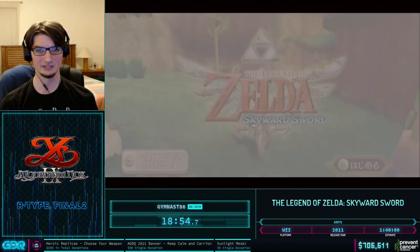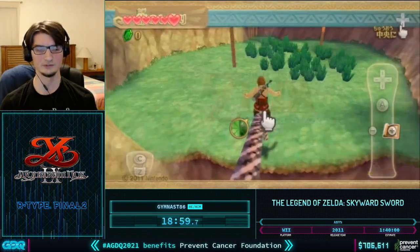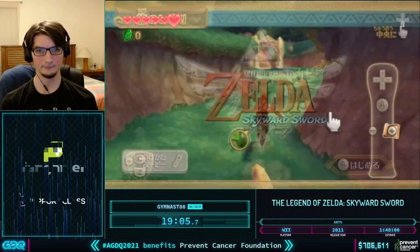We're essentially going to use a similar technique to skip having to find all the Kikwis here in Farron Woods and get the Slingshot. This is Farron Woods layer 0 right now, so there are no Kikwis — it's just because our files don't have the right story events.